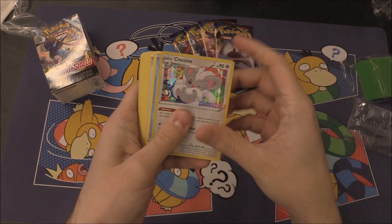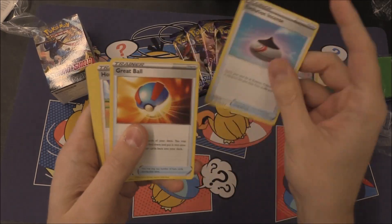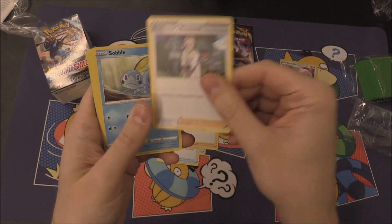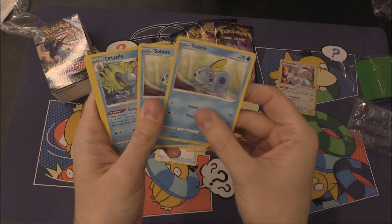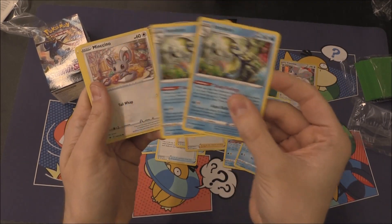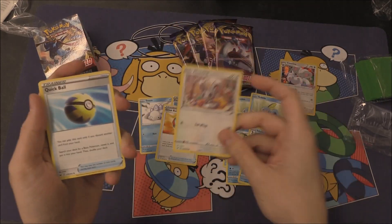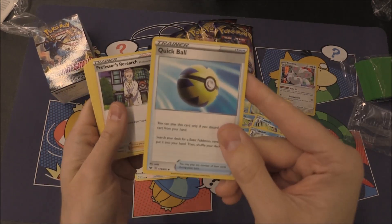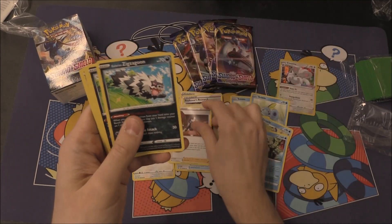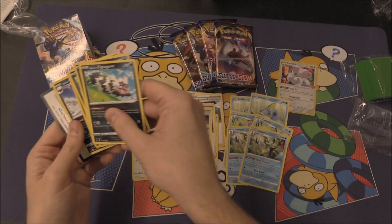Love the hollow artwork on this. There's a Snom, we've got an Evolution Incense, we've got a Great Ball, we've got Hop, Professor's Research, we've got ourselves a 2-2-2 line of Sobble to Inteleon. There's one Minccino there which will help get our Cinccino, there's a Quick Ball, another Professor's Research, we've got Marnie, and then we have a 3-2-2 Obstagoon line right there.